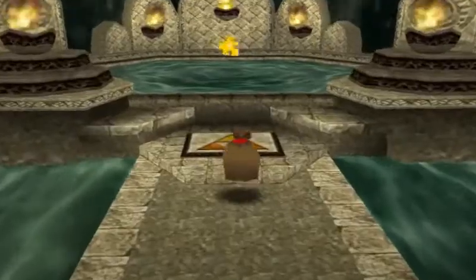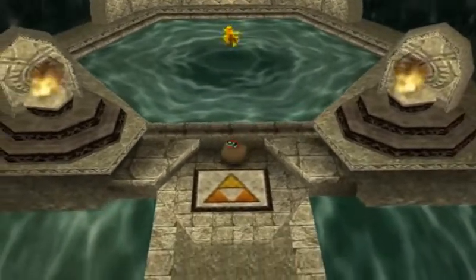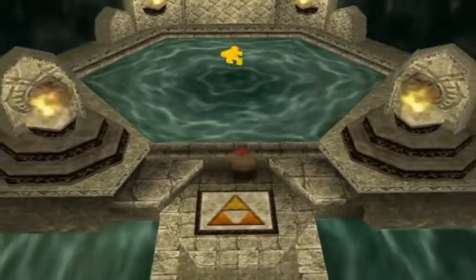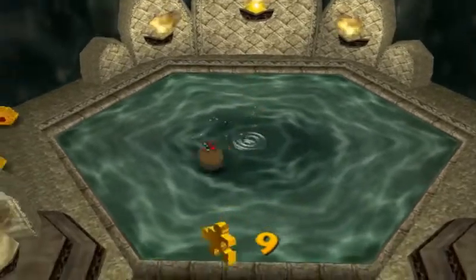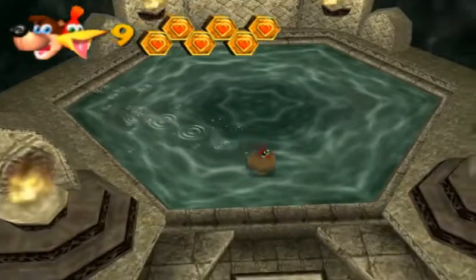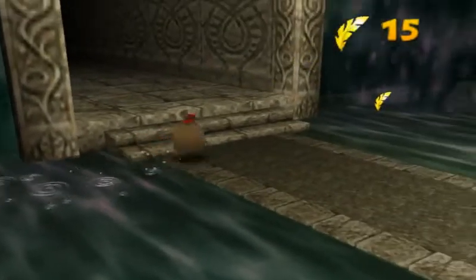Here we are at the Fairy Fountain with one single Jiggy. Welcome Banjo — I am the great Fairy of Jiggies. I am going to give you one Jiggy. Please accept it. My apologies if I cannot show my face right now, but I am kind of having an identity crisis. Do feel free to take some honey with you if you are feeling lonely, and if not, that's okay.